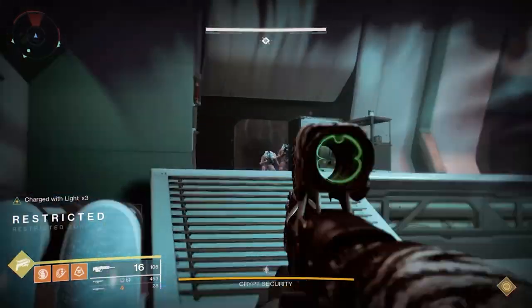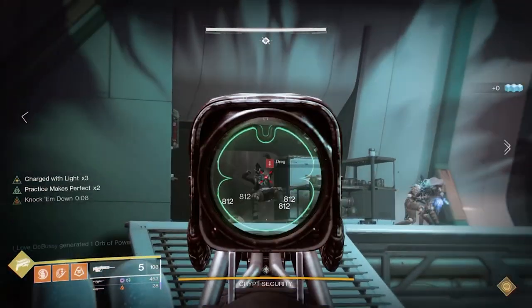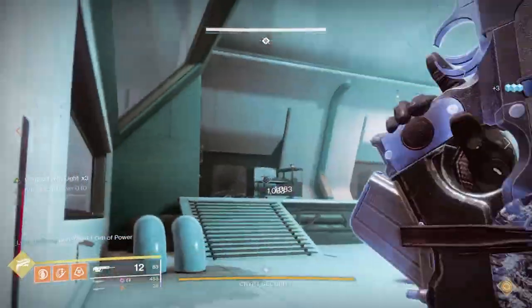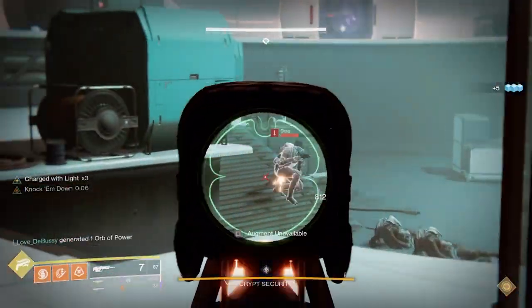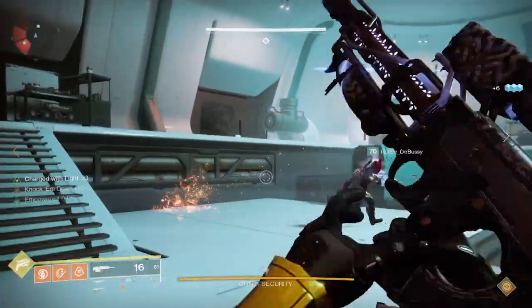Once you do that, both rooms are going to seal off and you're going to have adds spawn on both the dark and the light side. You also have a vandal that shows up with a yellow icon above, similar to the red one for operator — this is for the scanner. If you've done the public event around Europa, you've seen a similar thing with the scanner.